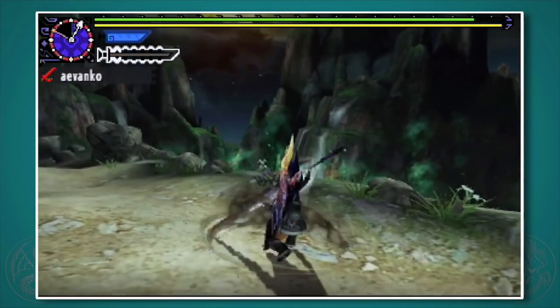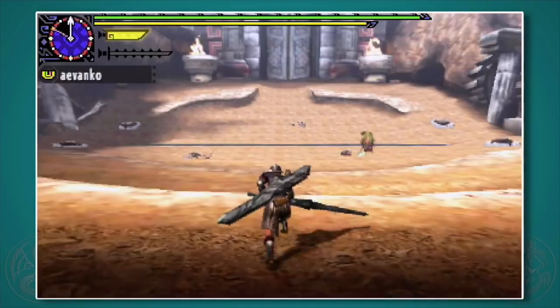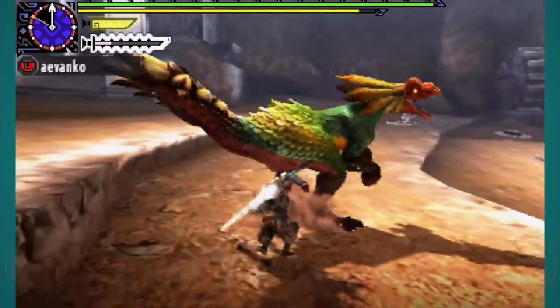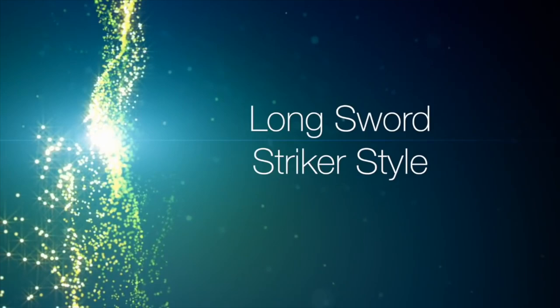There's only one more attack to show off, which is the Jumping Spirit Slash. Now if you're under White Gauge, all it does is a single attack. From there you can go into Spirit 2, 3, and 4. Now we're at White — let's make sure we have a little bit of energy. Now check this out: just hit R once and you'll do that and go right into Spirit 3, which means one more hit, wham — that is Spirit 4 right there.